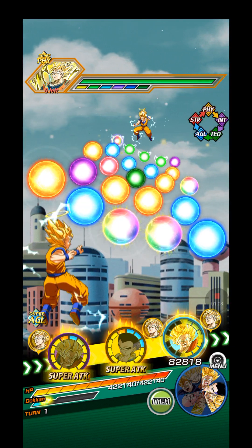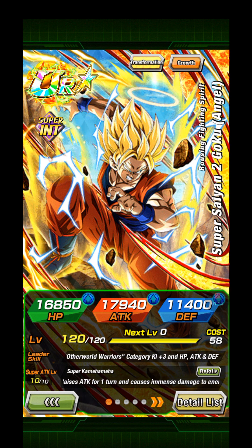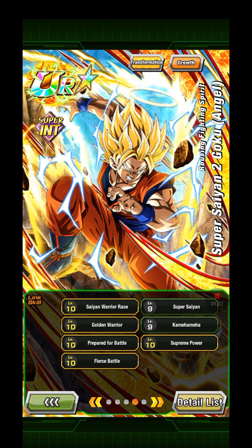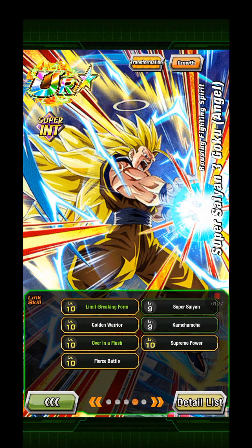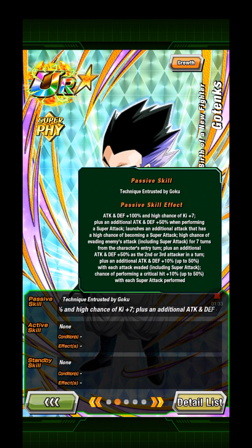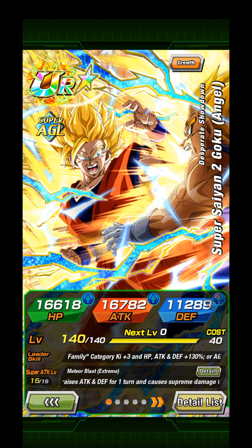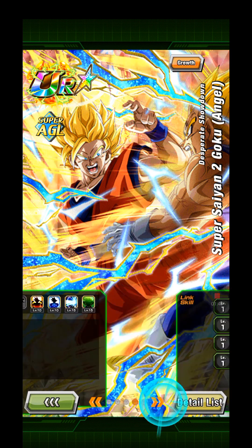Okay let's introduce the team. I bring the Super Saiyan 2 Angel Goku to transform into a Super Saiyan 3 — nothing too special. As you guys can see he is almost fully level 10 linked. I'm also bringing the new Goatens, or troll tanks to be honest, because I think it would be fun to bring him. I'm also bringing this Super Saiyan 2 Angel Goku because I thought it would be fun.